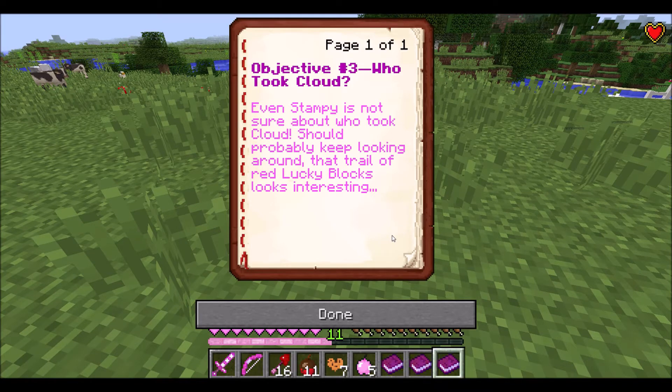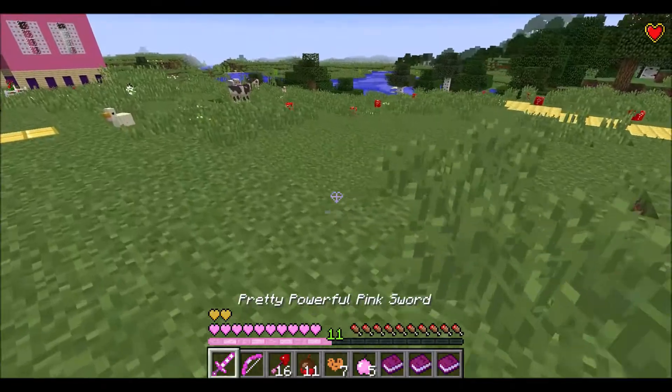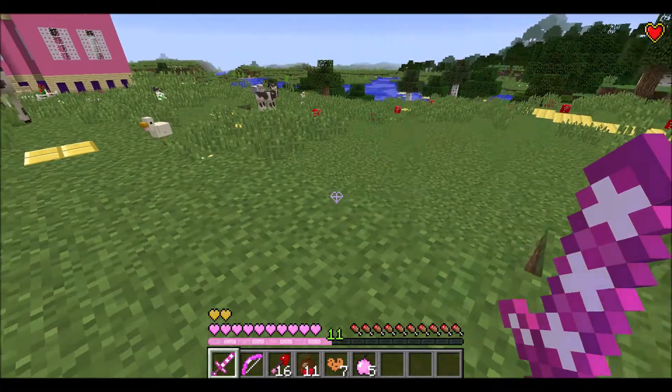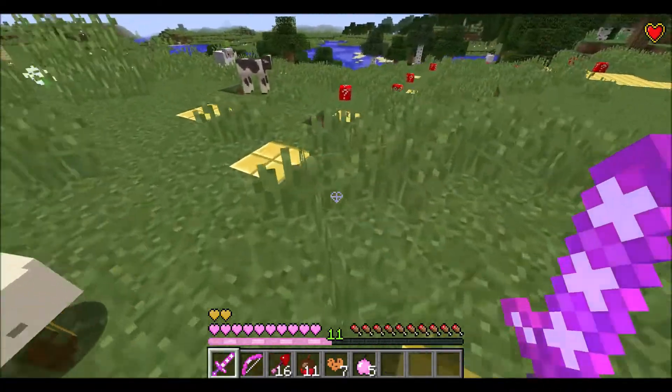Even Stampy is not sure about who took Cloud. 'Should probably keep looking around, and that trail of red lucky blocks looks interesting.' I accidentally went ahead too, so I was technically doing objective three without knowing. But now that I'm caught up on the objectives, let's continue the path.